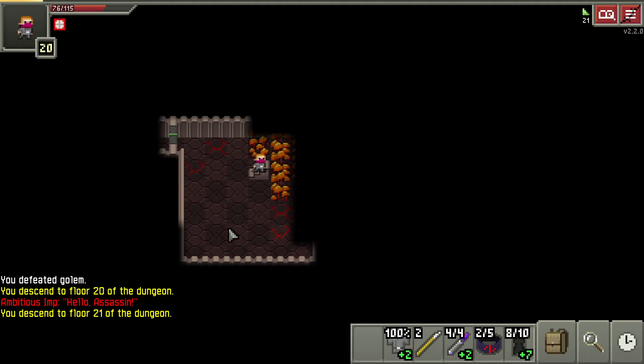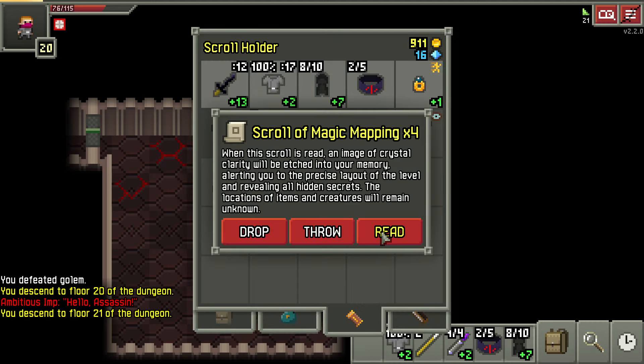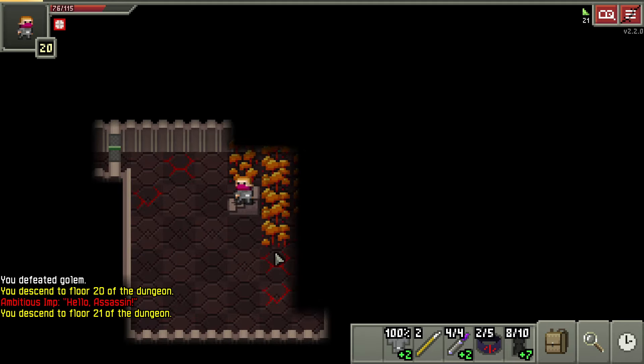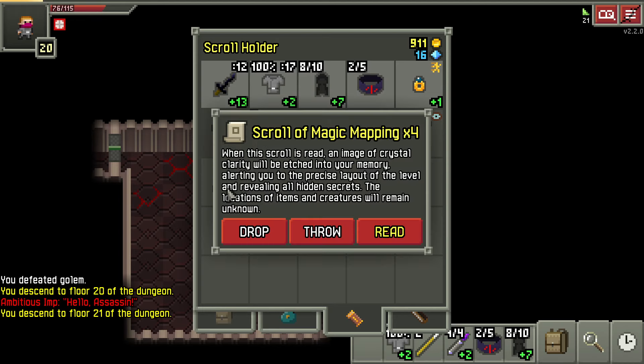We have made it to the demon halls. When you are progressing in this game, this is usually the biggest challenge. People start figuring out how it works, get to the demon halls, and die. You start over, get here, and die a bunch of times. But if you have four magic mapping scrolls — one for each level — it'll be super easy.